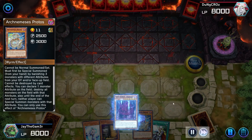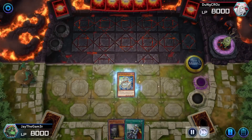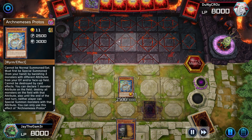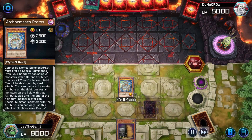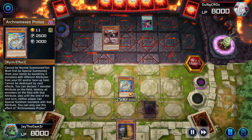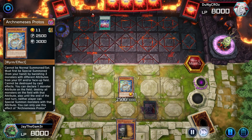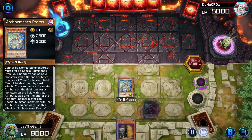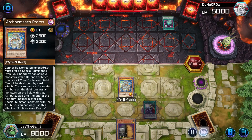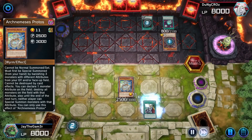We summon Vishuda, Vishuda into Monk of the Tenyi, summon Effect Veiler, then summon Protos. We declare Dark - we don't really have a choice. Ironically, the player I'm going against is playing Cyber Darks, so Arch Nemesis Protos basically neuters his entire deck. I should have summoned him in defense mode - I don't know why I put him in attack mode, classic Yu-Gi-Oh player instinct. We fast forward through his turn because none of what he does really matters - he's searching for all his Cyber Dark monsters.